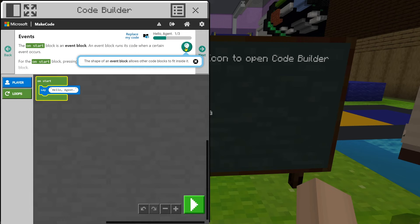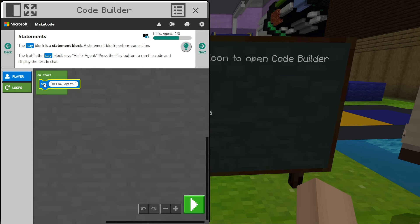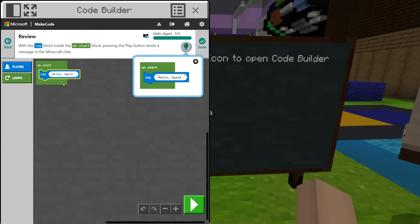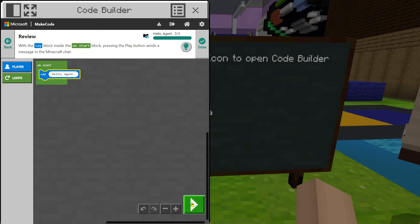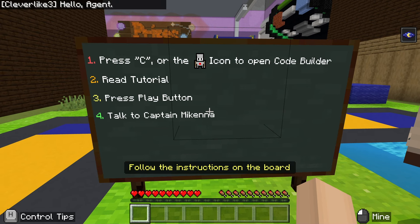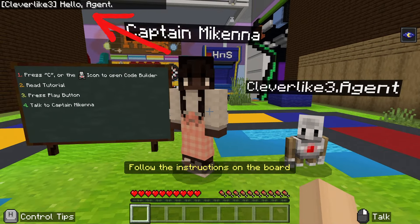We also learn a little about the say block, which will display text in the game chat. It fits perfectly inside the start block. It's already all set up in our workspace below. Since the code provided in the workspace is already set, we can hit the big green Play button on the bottom right. This will run our code and we will see HelloAgent displayed in the game chat. Success!